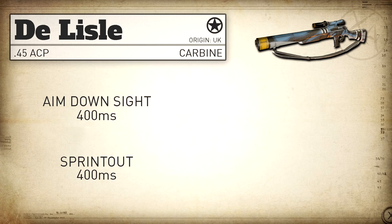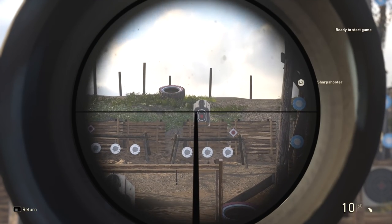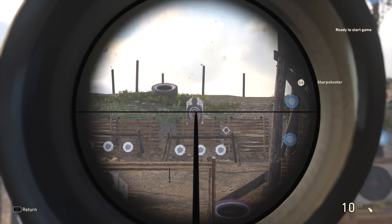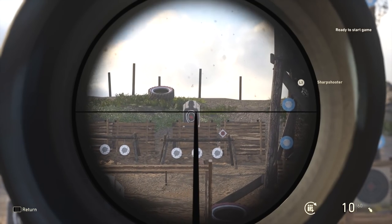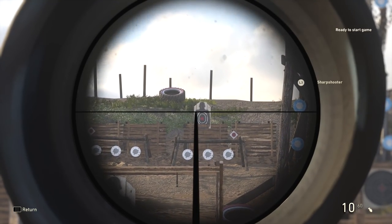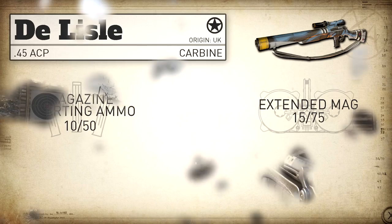Our movement speed seems to be standard for sniper rifles at 95 percent. Same thing with our aim-down-sight strafe speed, also standard for snipers at 40 percent. As for idle sway, it seems to fall in line with the better category of sniper rifles — the Lee-Enfield for instance seems to have identical idle sway properties. Magazine capacity is very respectable at 10 rounds with 50 in reserve, and with extended mags you can bump that up to 15 rounds with 75 in reserve.